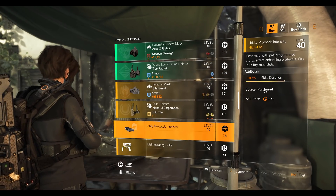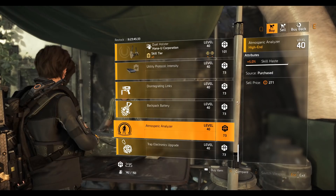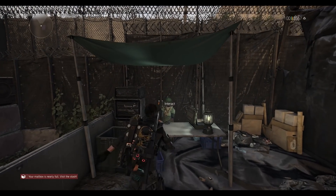Utility Protocol mod at 8.3 skill duration. Chem launcher mod at 6.1 skill haste. Hive mod at 4.1 percent duration. Pulse mod at 5 percent skill haste. Trap mod at 5.9 percent duration. That's it for Dark Zone East.